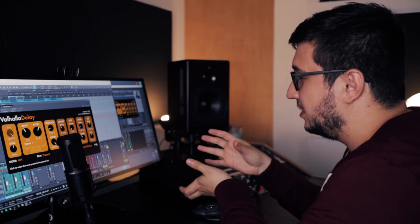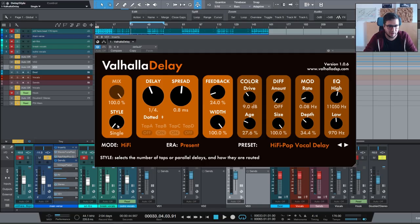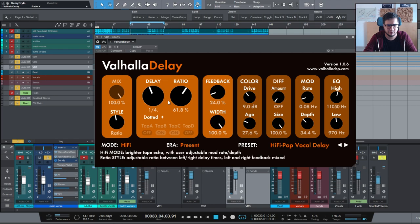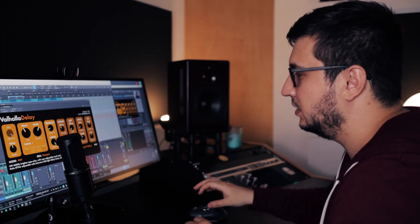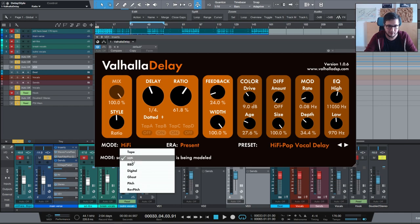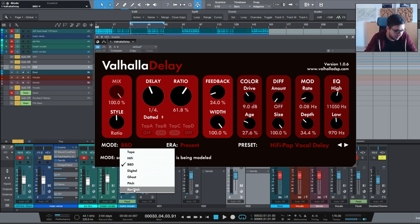Now let's go through the different options you have with Valhalla Delay. You have a few styles: single, dual, ratio, ping pong, and quad. With single it's a single delay, dual is double delays. With ratio, you can affect the length of the second delay based on the value of the first. Then we have the classic ping pong and quad. We have a color section with drive and age. Then we have diffusion — a pretty nice feature because you can add some type of reverb sound to the delay. Modulation changes based on the mode you're in. At the end, we have a basic EQ with low and high filters. A few different modes: tape, hi-fi, bucket brigade delay, digital ghost, pitch, and rev pitch. With the last three modes you can get some really crazy sound effects. Then we have era, which affects the character of the delay.